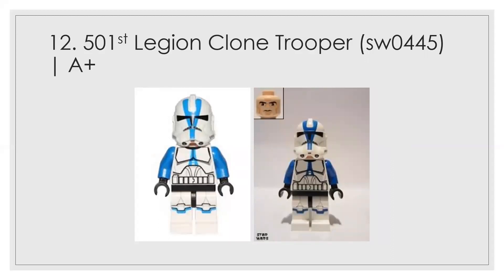Number 12 is the 501st Legion clone trooper. It's really nice, but I don't think it deserves an S tier. I put it at A plus because it looks great and also because it inspired a battle pack — if this figure hadn't teased something like that, the battle pack might not have come out that way. This figure was necessary to pave the way for releasing multiple 501st sets at once.